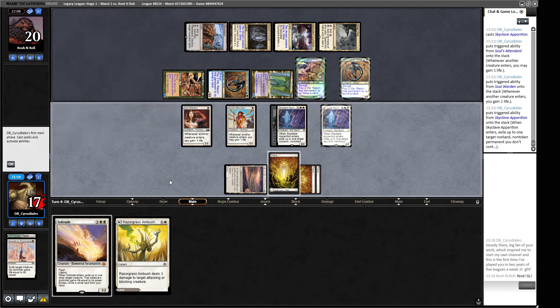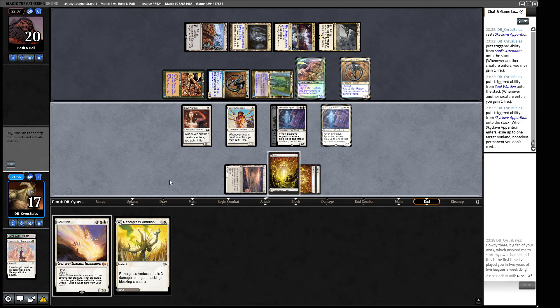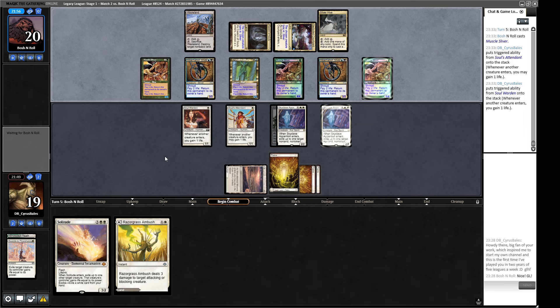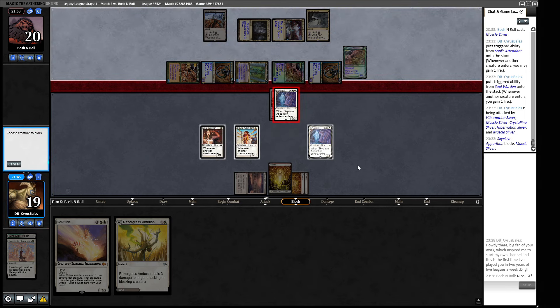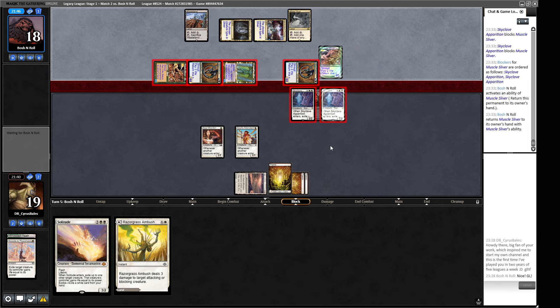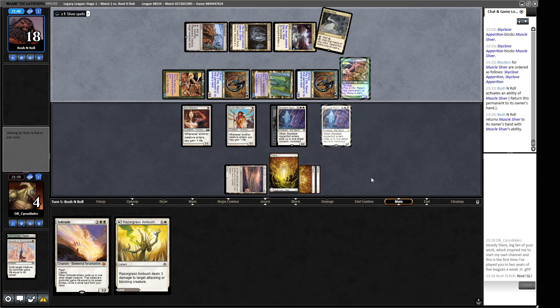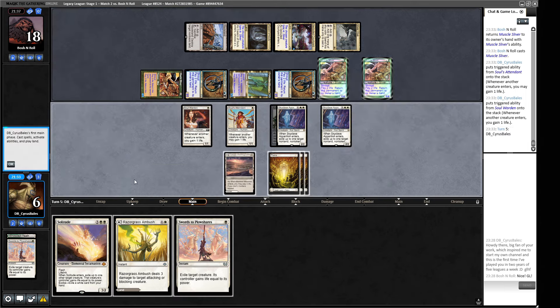Blue and black, so another Hibernation Sliver - it's going to be very hard for us to clear out any of their things. I think I'm okay to jam in a Skyclave here - no targets because they don't have shroud. We do get to gain a bit more life and now we can put two creatures in front of this Crystalline Sliver. Then they can bounce it. There's another Muscle Sliver - it is many muscles, a very muscular selection of slivers. They're not finding the payoff creature - that has not helped us out a great deal. Now they get attacked with a whole bunch of things. They're returning to their hands, which shrinks their board.